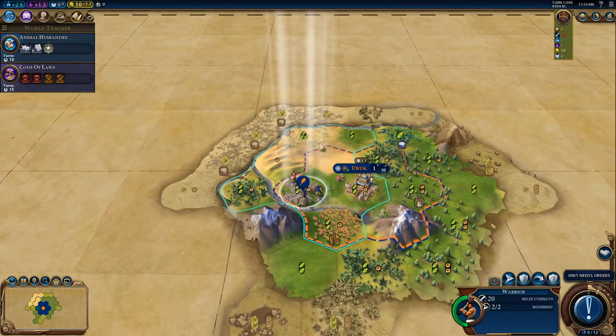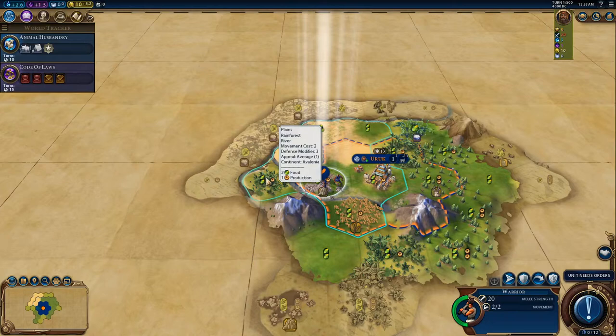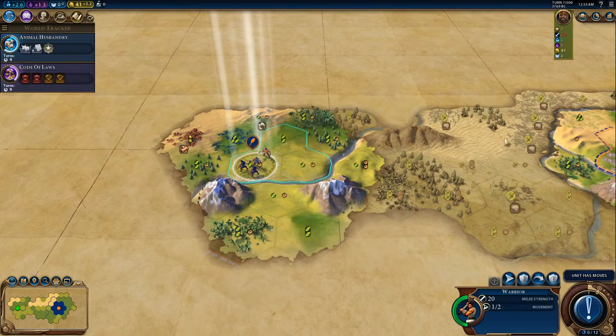At this point we're going to have to decide whether we go left or right, and that's really going to determine how quickly we win this game, because as soon as we find the enemy we're going to completely demolish him. Let's go to the left — we have a 50% chance of making the right choice here — and we'll just keep on exploring this map until we hopefully find our enemy.